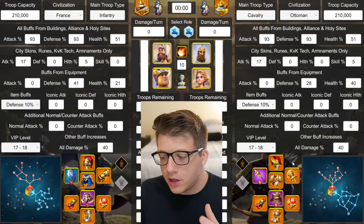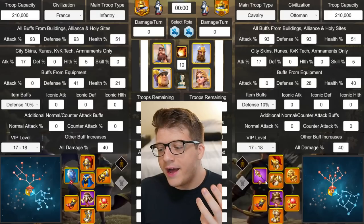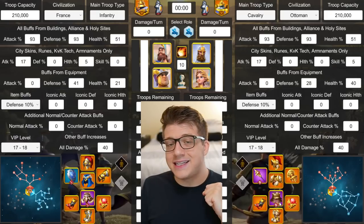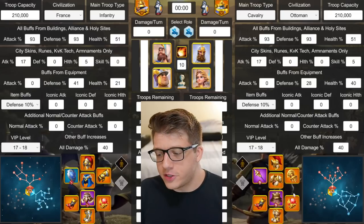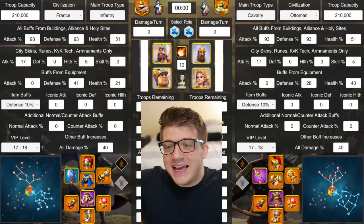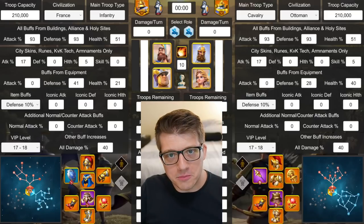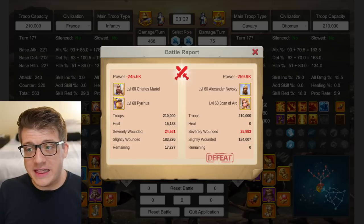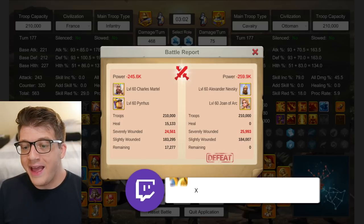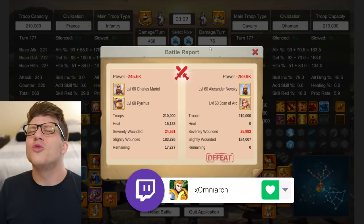I built a comparable set for the opposition in every test as well. In every test result we're using an epic weapon with the talent and epic legs with the talent, trying to represent the most average player assumptions we can make. With that said, let's jump right into the test results.